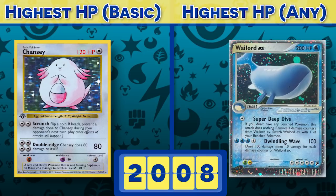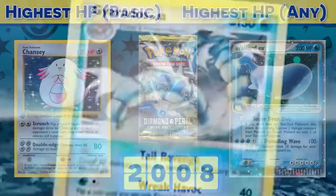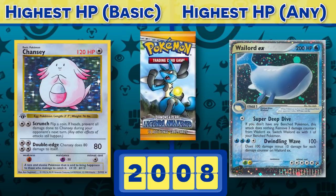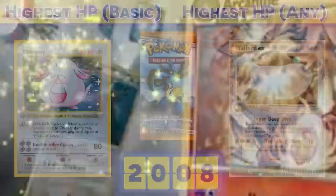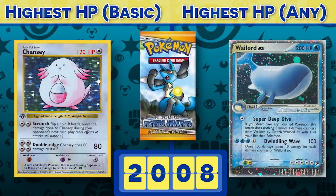It wasn't until 2008 and Diamond and Pearl that we begin to see stuff match the current records. Great Encounters gave us another Wailord with 200 HP, but this time it wasn't even a souped-up EX card — it was only worth one prize. The new Level X mechanic functioned almost like an evolution, so Chansey's rule as the biggest basic Pokémon continued. However, in Legends Awakened, we finally saw a non-EX basic tie Chansey for the first time in almost 10 years, with Regigigas. The HeartGold SoulSilver block gave us 130 and larger HP Legend Pokémon, but they weren't treated as basics and required multiple cards to put onto the field.